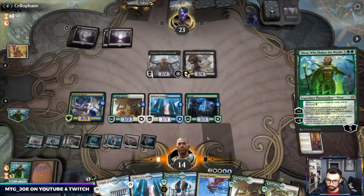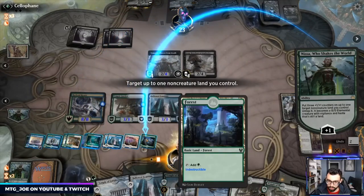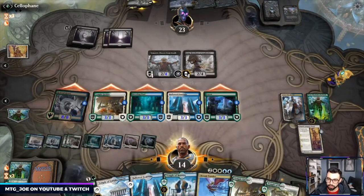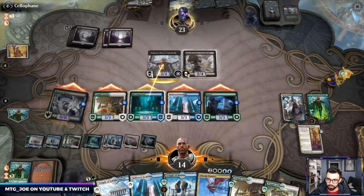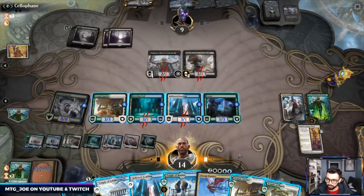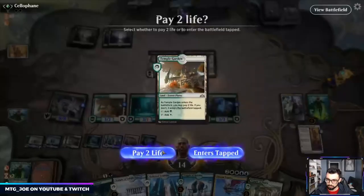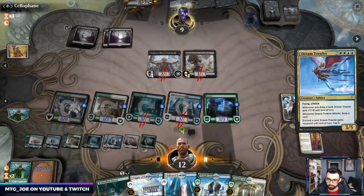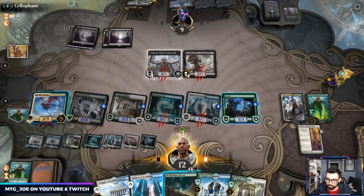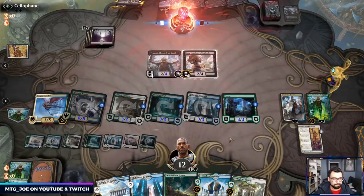Play out another Nissa — these are Indestructible now, so there's a lot of value there. Let's go with a Breeding Pool, all-out attack, and then play Dream Trawler on the way back. I think we just want the blockers back so they can't attack in. Took them down there — so Mono Black.